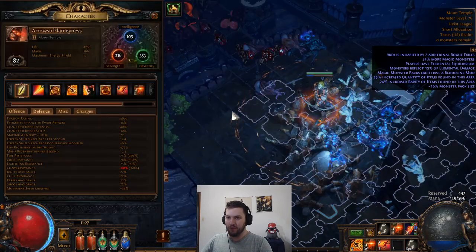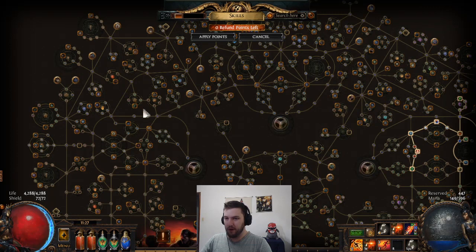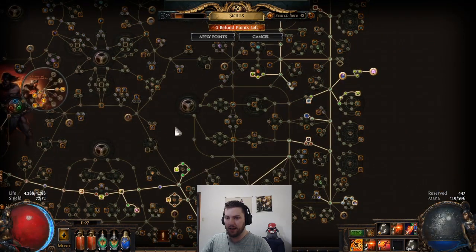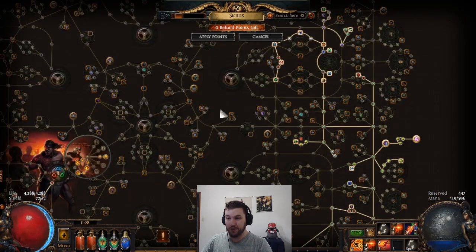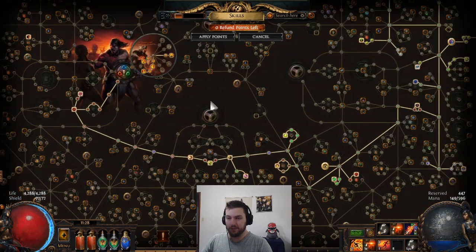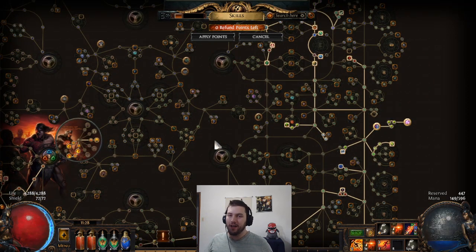I just wanted to go over this character — you can basically use this on almost any build. It would probably be pretty hard to do with a Templar because it's literally the opposite side of the tree, but I'm doing it just fine with a Marauder. I'm sure you could do just fine with a Witch, maybe a little harder, but definitely Shadow, Ranger, Duelist — super easy. Throw this into any build: Trapper, Melee, Bows, literally anything, and you will survive so much easier for very little investment.